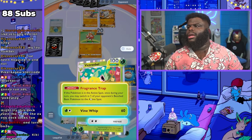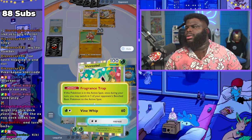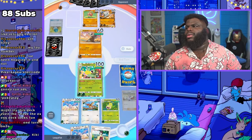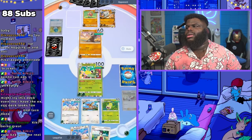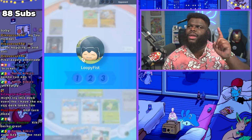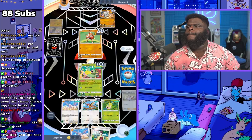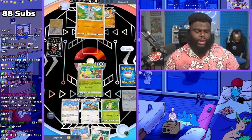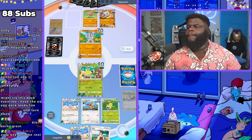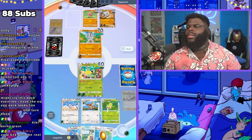Let's get rid of this Cubone. You'd think we want to kill Hitmonchan, but I need to kill this Cubone before he puts the other one in. This one is way better to kill. We don't want him to put another Marowak in — that'd be bad. You gotta think about what's gonna happen next turn. If he has Marowak he'll put that one in instead. I'm going to heal myself.